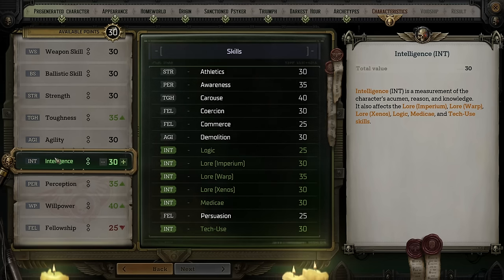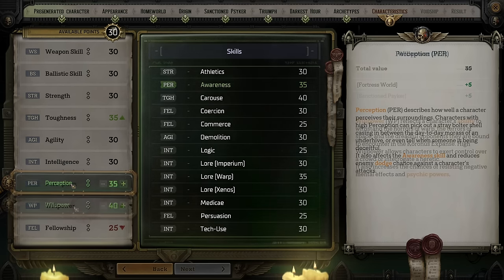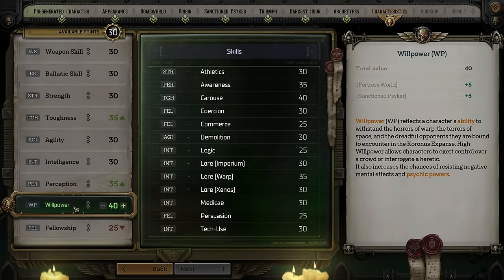Perception affects your Awareness skill, making you more likely to notice hidden things in the environment, on top of reducing enemies' dodge chance against you. You probably want someone with high Awareness just so you can spot hidden items and goods in a particular map. Willpower is all about your psykers — while having high Willpower can reduce your chance of getting negative mental effects, it also increases the effect of psychic powers, meaning this is mostly a psyker stat. Fellowship is your ability to talk your way out of situations — effectively Charisma, important for a few different archetypes, affecting your ability to persuade people through financial intimidation or persuasion options.